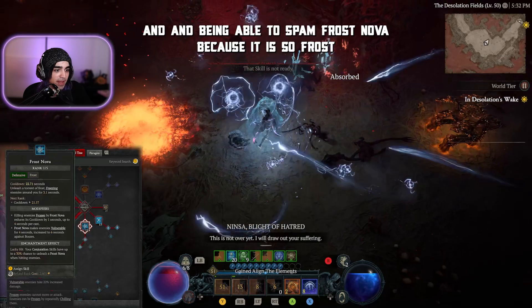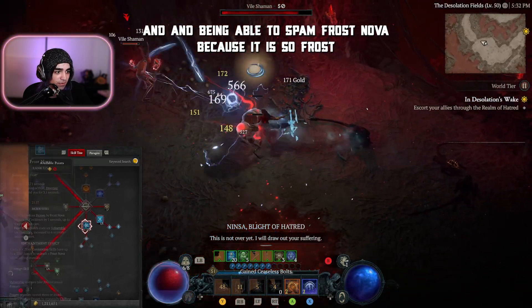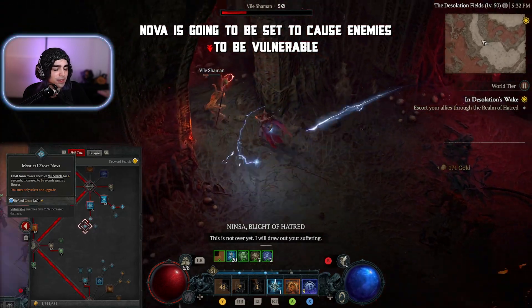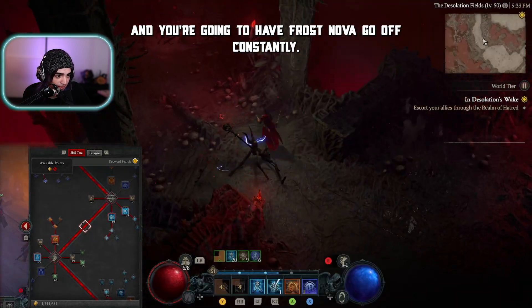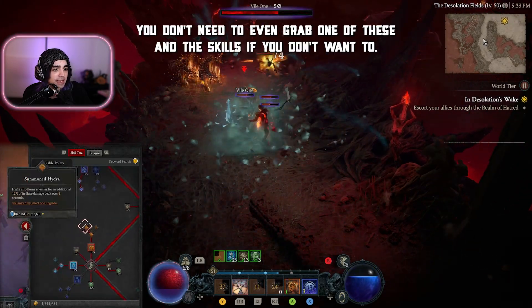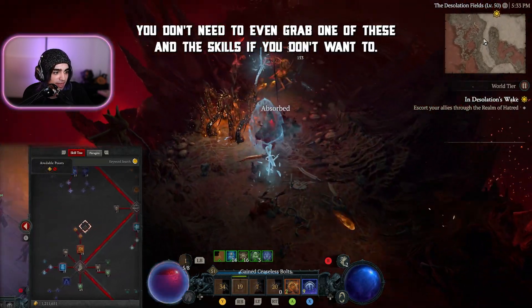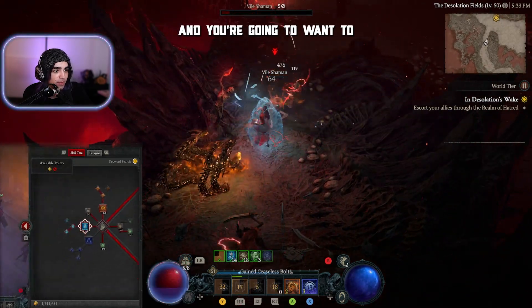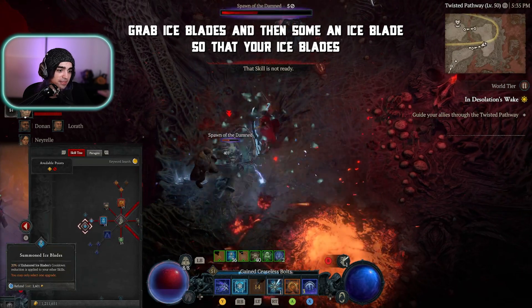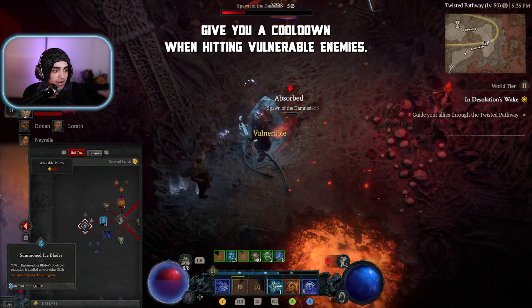Being able to spam Frost Nova is key, because Frost Nova is going to cause enemies to be vulnerable and will go off constantly. You're going to want Hydra — you don't need to grab one of the endless skills if you don't want to, I just have it because I had an extra point. You're going to want to grab Ice Blades and then Summon Ice Blades so that your Ice Blades give you cooldown reduction when hitting vulnerable enemies.